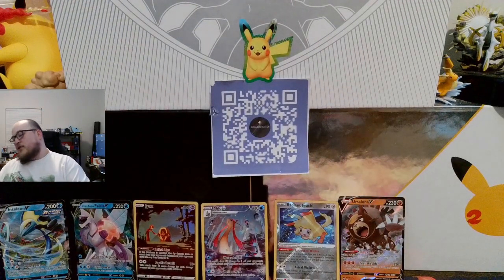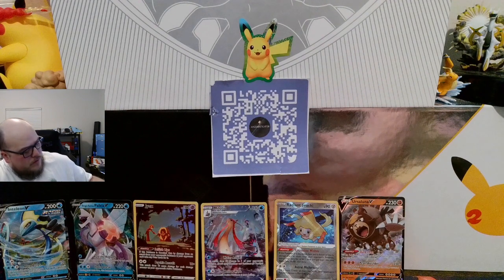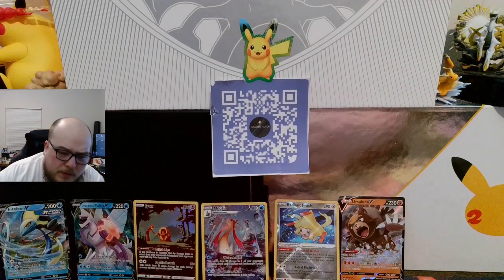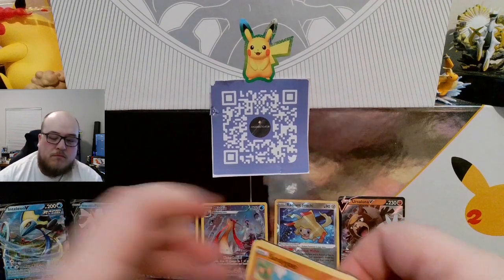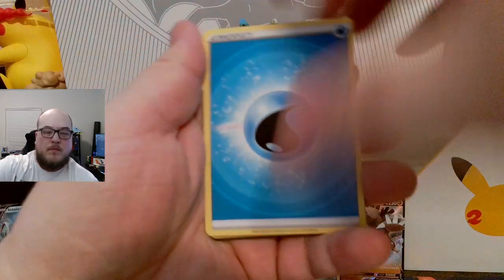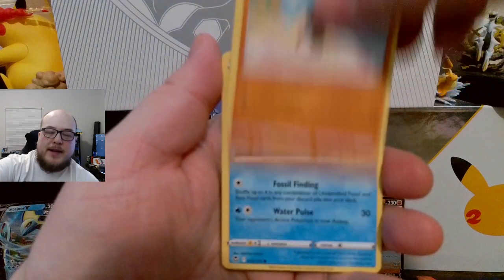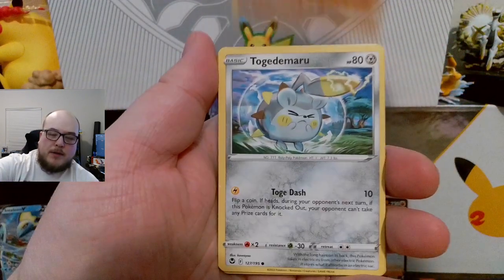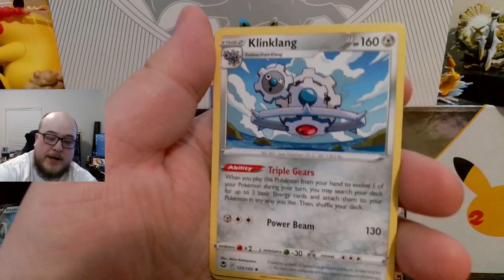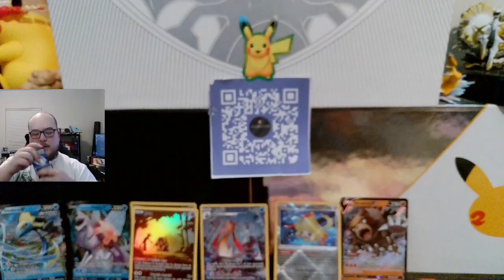I want to get that Lugia alt art so bad. So out of four packs so far I've gotten four hits. Energy. Ferrothorn. Leafy Camo Poncho. Politoed. Sandygast. Relicanth. Hawlucha. Togedemaru. Petilil. Another Jynx — cool. If I didn't have it then I'd definitely have it now. I'd just confuse myself. There's the code card.